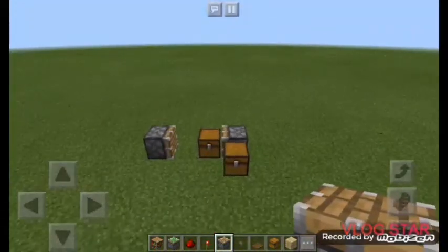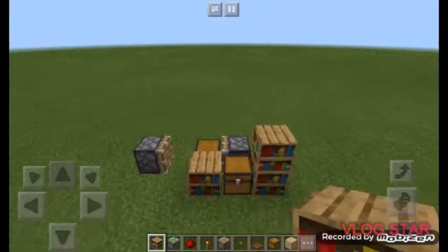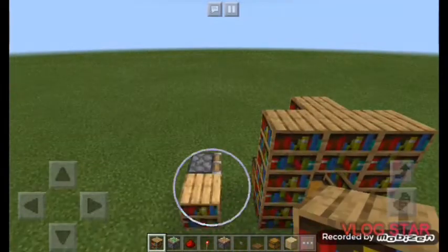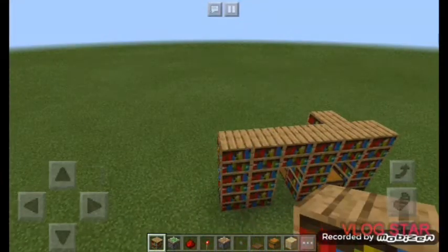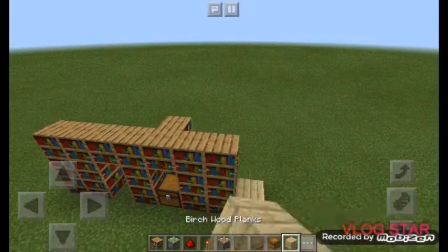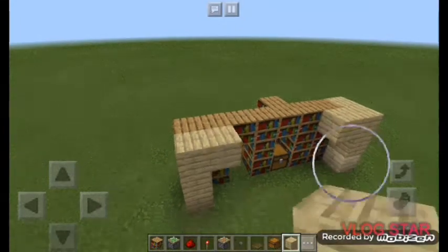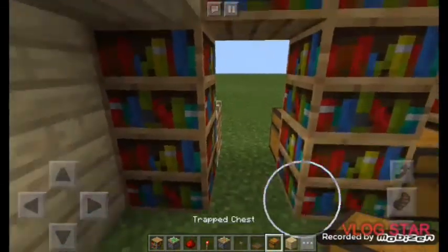Now cover up all of these spaces with decoration so nobody notices the pistons. The only thing anyone should see is the chest — everything else should be hidden. Use any decoration you want as long as you don't expose the second chest and the pistons.